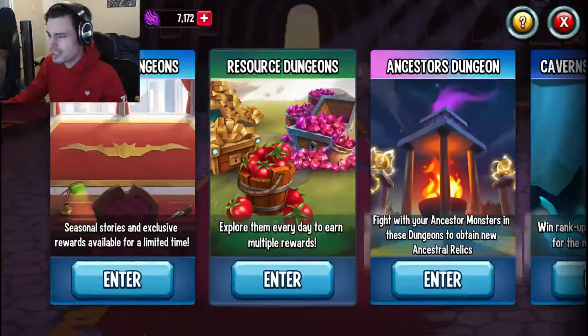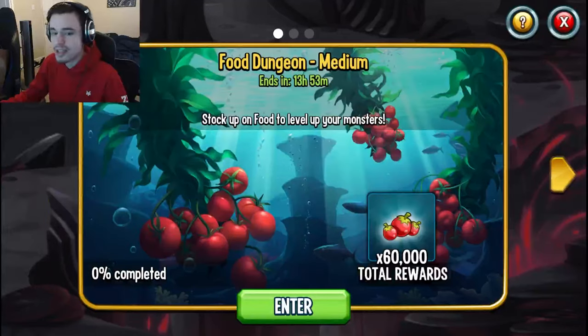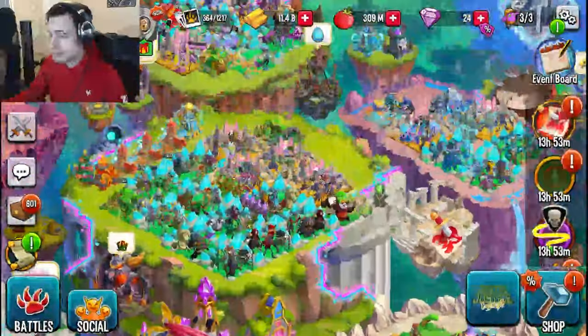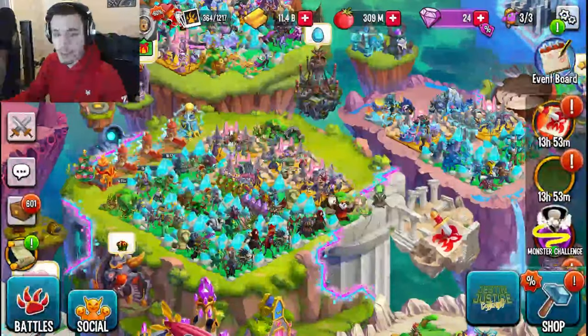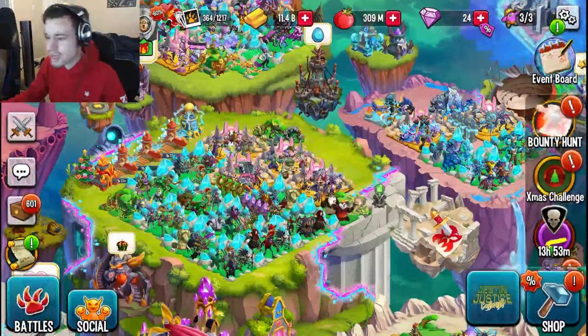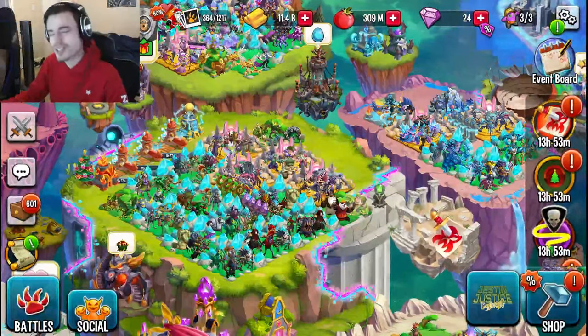The last method is through the dungeon — go to Resource Dungeons and there will be a maze coins dungeon. You can get 1,500 free maze coins, though it takes longer since you have to actively fight in the dungeon, so make sure to do it before it ends. Let me know in the comments what your favorite method is and what you're trying to get out of the maze. See you guys in the next one — like, share, and subscribe!